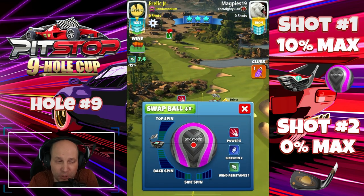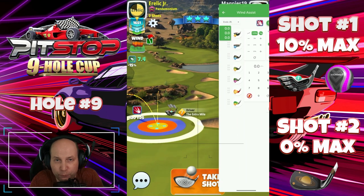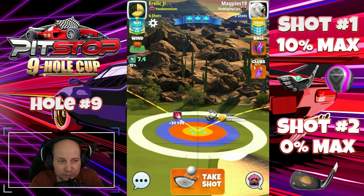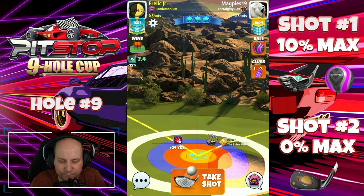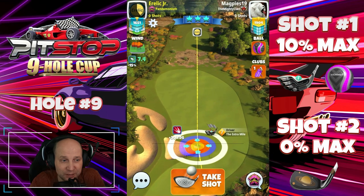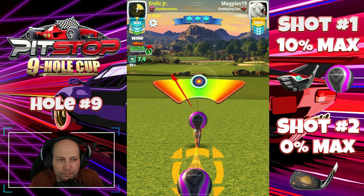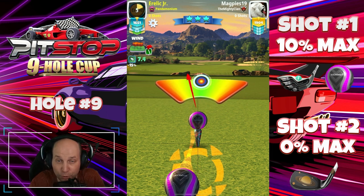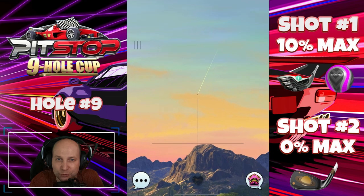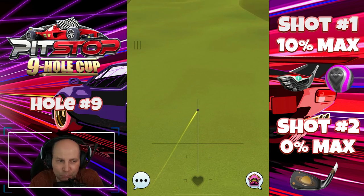Hole number nine is drastically different depending on how the wind plays. Coming in with a decent cross tailwind here — Zerk with the Extra Mile, going to give this one 4.5 top, two bars of left spin. Adjusting with 10% maximum adjustment, clean little pull a couple of rings. Then we're going to give this one max overpower, pushing it to max. Great ball — never want to hit the great when you're using max overpower, but this one's got a good amount of room to work with. Close to the end of the fairway — not sure we needed all of that push up, but it works out nicely. All depends on the wind we're given and how we need to react.